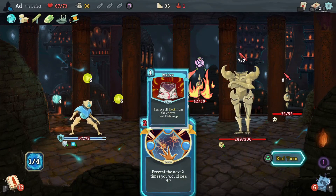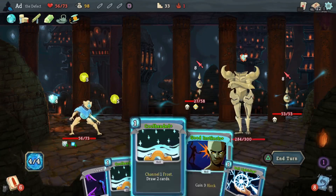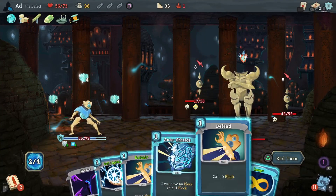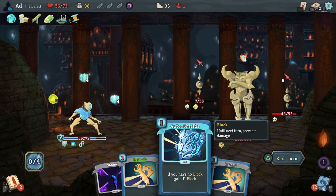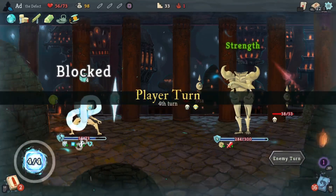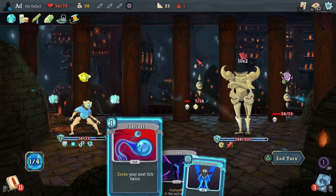And then we will start building this block. Auto Shields might actually become a bit of a dead card with the way this is going - cycling the orbs with the Frost orbs and then pulling out Auto Shields at the wrong time. But I'll keep it because it might just come in handy at some point. Defragment, Cool-Headed again. Tons of block - very nice. 28 incoming, we've already beaten that. So I don't need to dual cast the Frost.